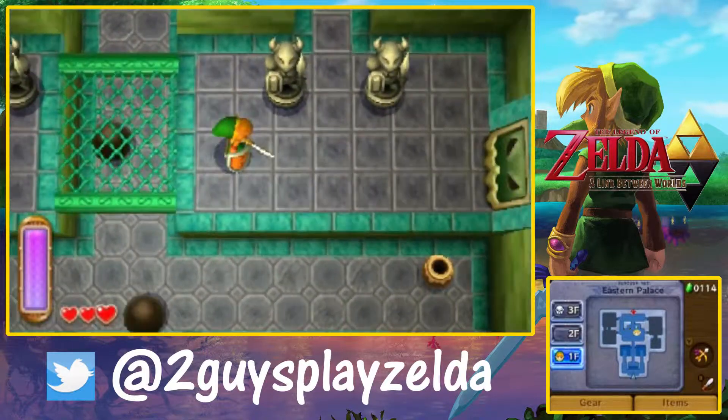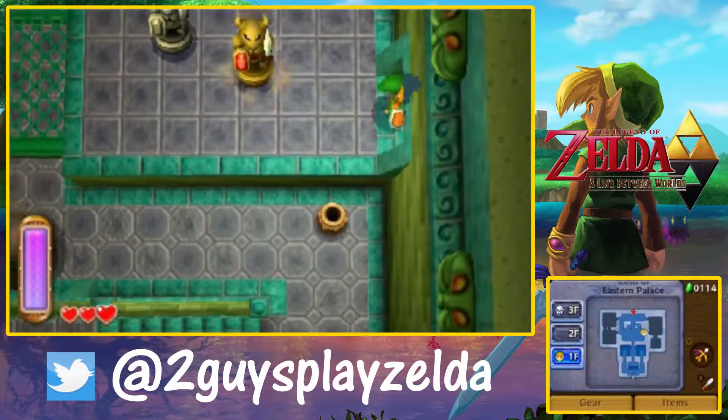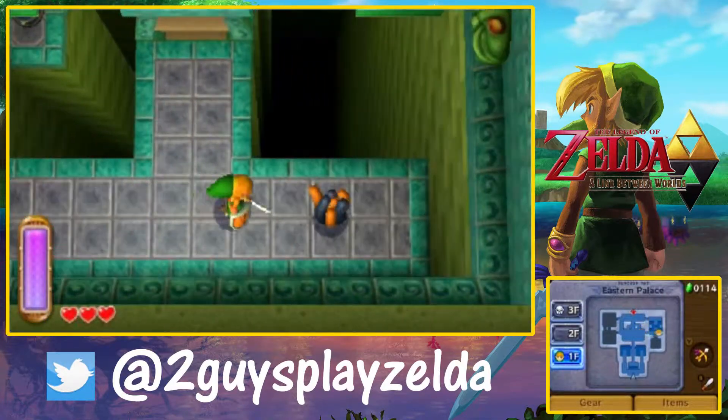In Link to the Past, they actually looked somewhat like they could have been bubbles. Right there, they look like cannonballs. I agree, so that's where I got confused.